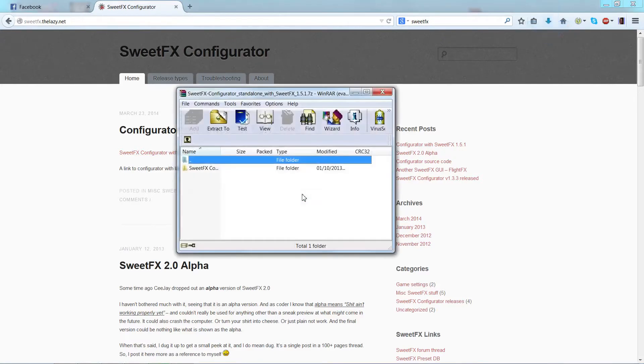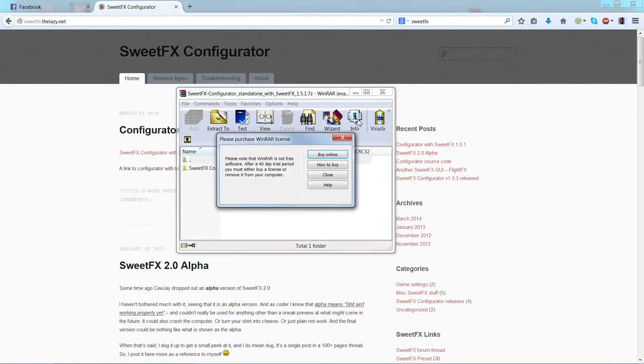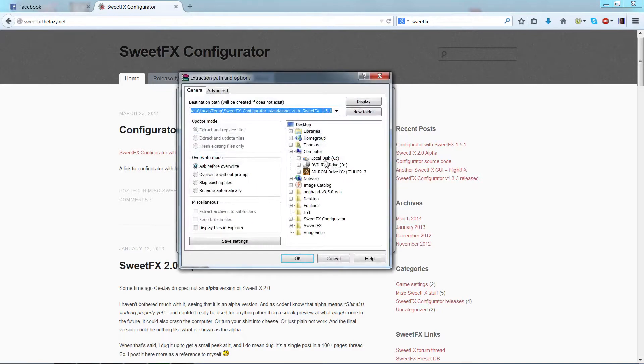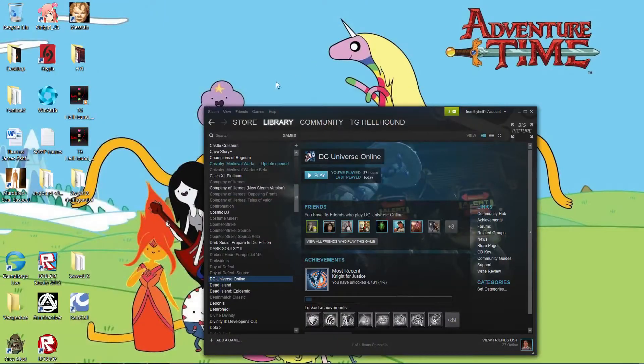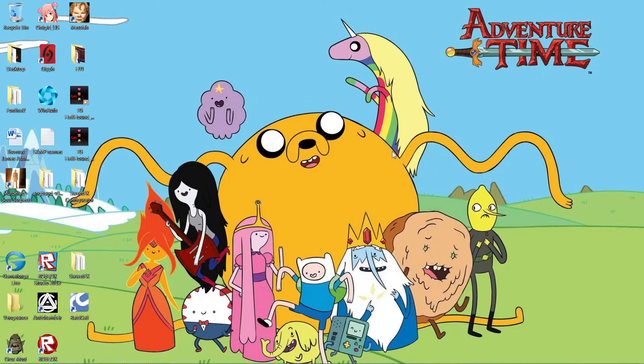We're going to open it with WinRAR or 7-Zip, or whatever you actually use, and we're going to extract it to the desktop or wherever you like to extract these things. You can see my sweet Adventure Time desktop here — I'm a massive fan of that. If anyone else likes that, put it down in the comments.